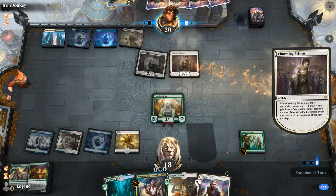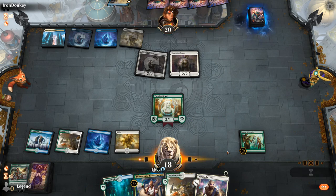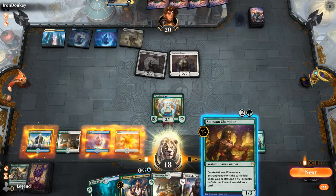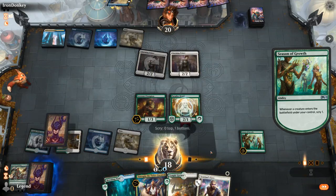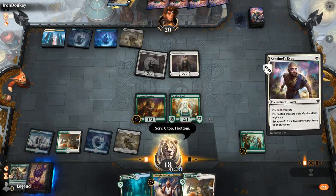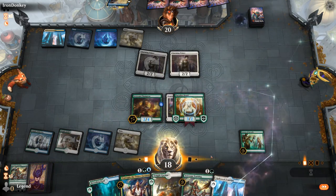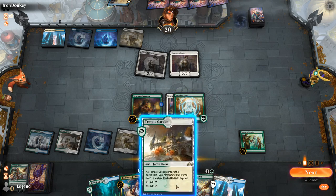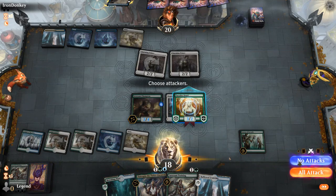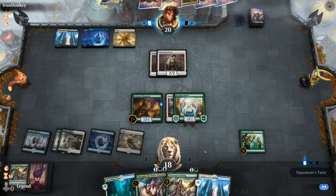Another Charming Prince — keeps a card on top. So I could go Training, but another Brazen Borrower could punish us, so I'll probably just play a tapped land and pass the turn. And next turn I could go Eutropia into Training and start flying over.